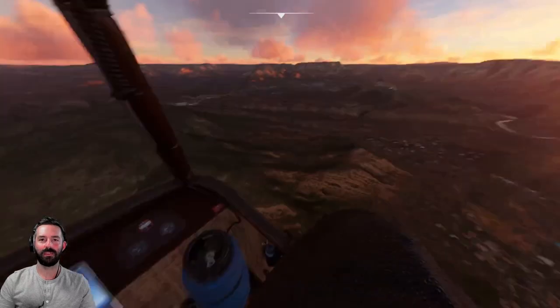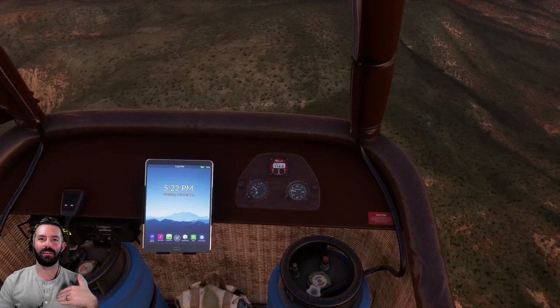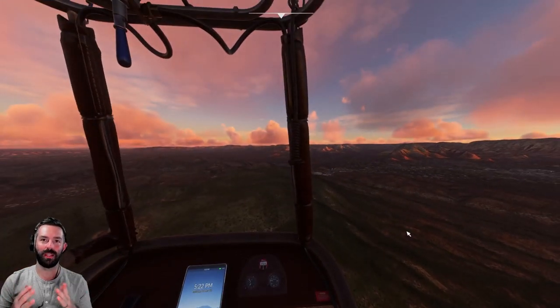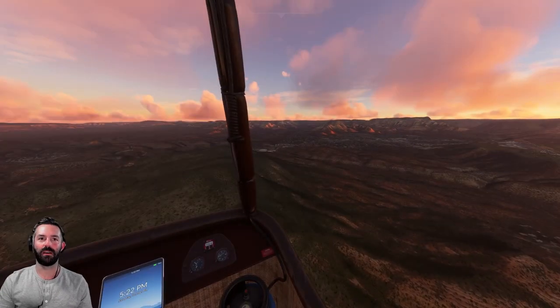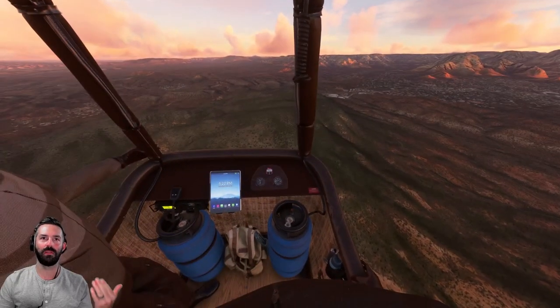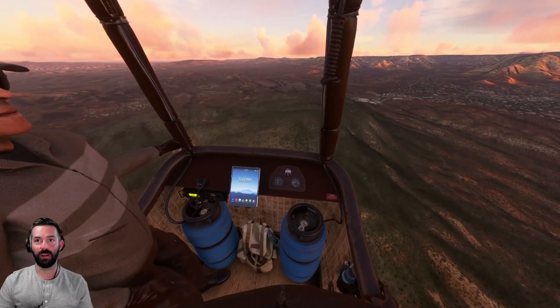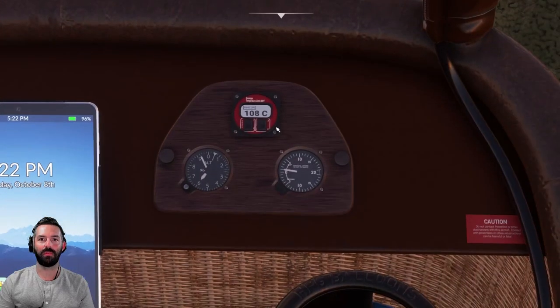Let's check on our temperature. If the temperature gets too low the balloon will actually start to deflate and drop a lot, so we don't want that. As a balloon pilot you're constantly checking whether you're going up or down, the temperature of the balloon, what the winds are doing, and planning way ahead for where you're going to land. We have a vertical speed indicator showing how many feet per minute we're climbing or descending.